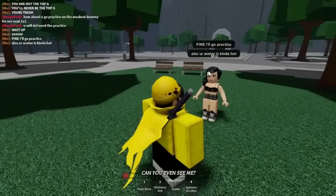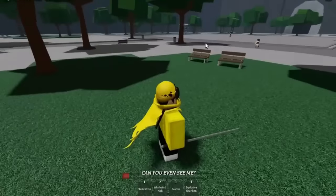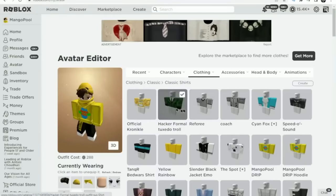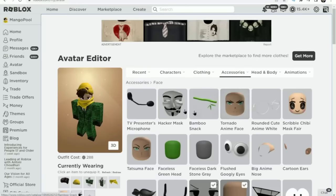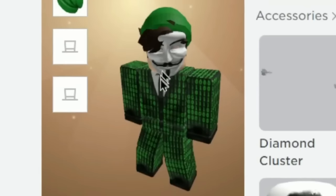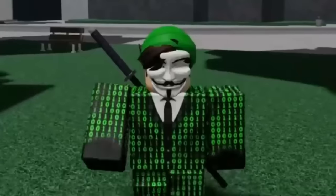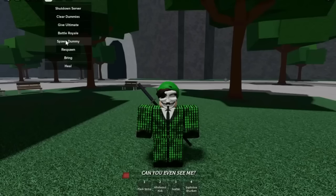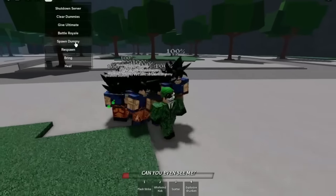She tells me to go practice on the weakest dummy, then seems to try to online date — I shut that down fast. Now it's time to dress up as a hacker to troll her even more. I'm on the avatar editor: I get a hacker uniform, hacker mask, and green hacker hat. Boys, look how drippy this avatar is — she is definitely going to think I'm a hacker. Rate my avatar 1 through 10 in the comments.